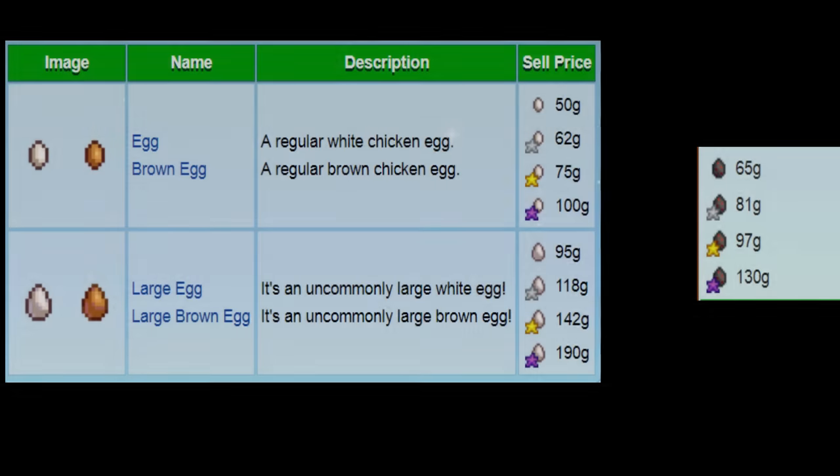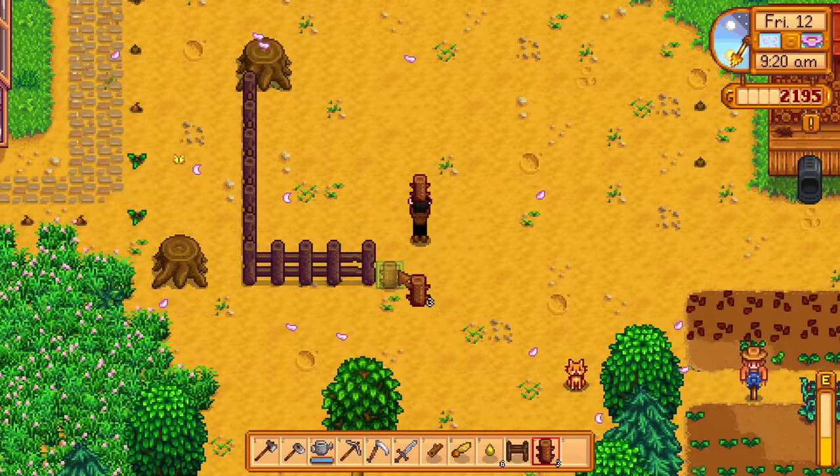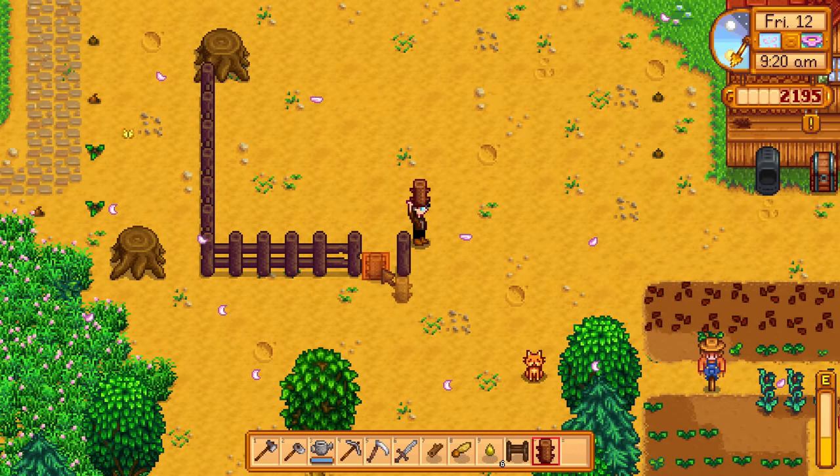The happier your chickens are, the higher quality of eggs you will receive from them each morning and the more money you'll receive by selling them. In order to ensure you have happy chickens, there are a few precautionary steps you should take before bringing them to your farm.